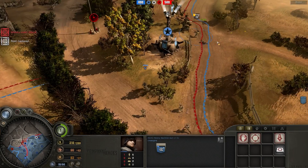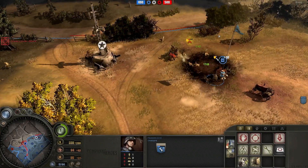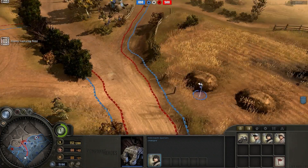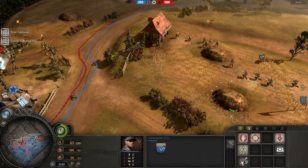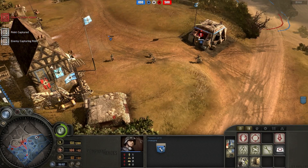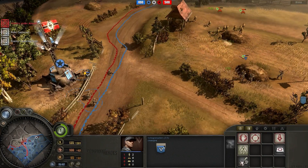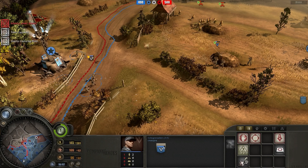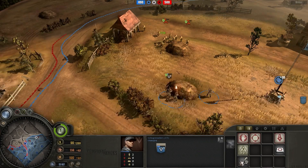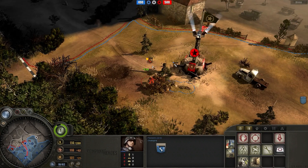I send my pioneer squad in to do a lot of damage to the engineer squad and the rifle squad. It looks like I either killed the engineer squad or it retreated from the mine - one of the two. While that was happening, there was a lot of action going on in the middle as well with rifles versus Volksgrenadiers and an MG. The MG had to retreat because it was so low on ammo, and there was one unsuppressed rifle squad I had to deal with. This is kind of a bad battle for me in the middle.